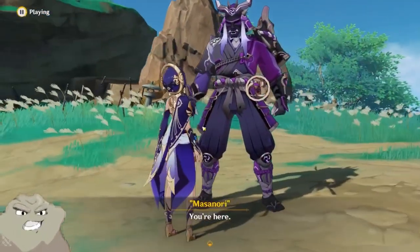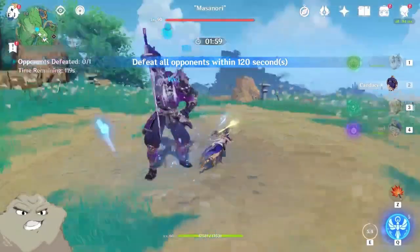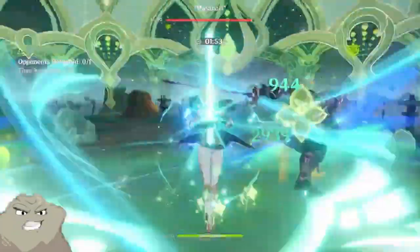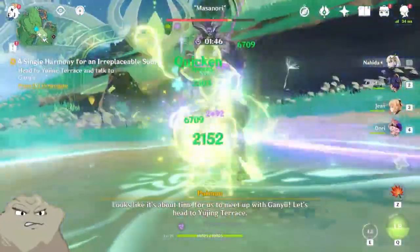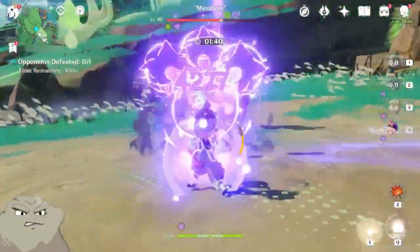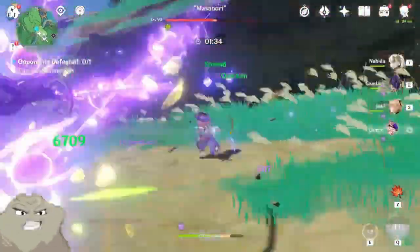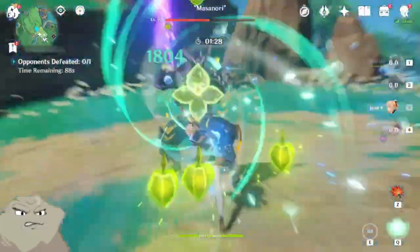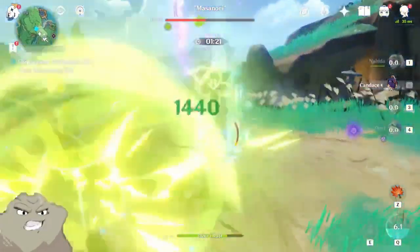We are back with our good friend Masanori, and yes, we shall spar. With Candice, we can set the rotation with our E, then Nahida, then back to Candice, and then switch to Dory. As you can see, we are pretty solid on our elemental application here. We're not doing too much damage to him at the moment. Where is my recharge on that? It didn't trigger them — triggering me, not triggering them.